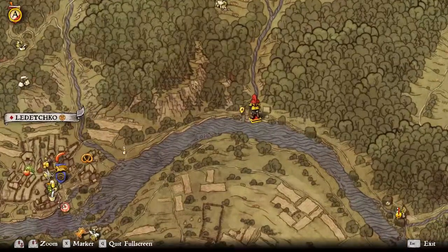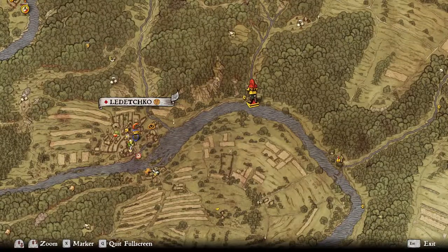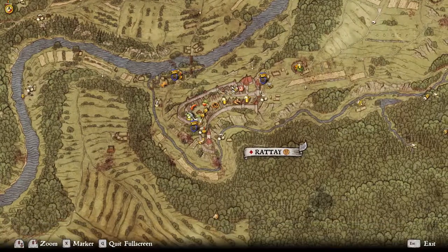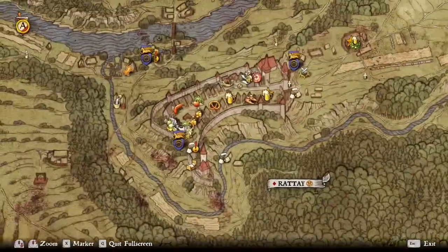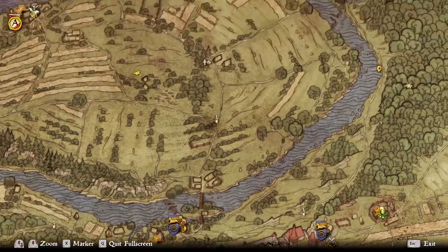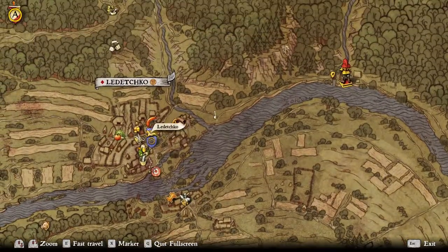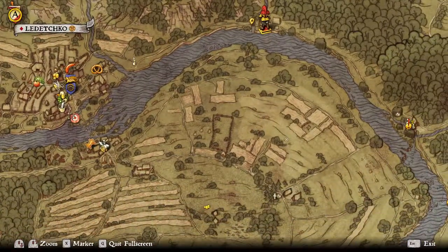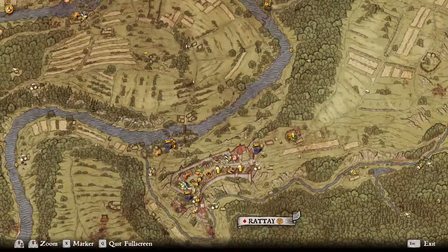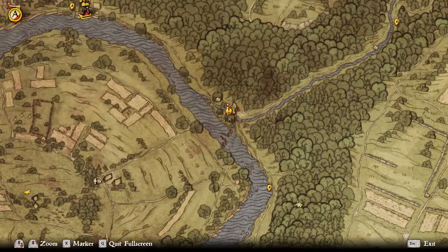I'm currently here by the cottage on the interesting site just east of Ledeshko. If you haven't opened the map yet, coming from Rattay this is where the mill is. Head north a bit, follow the road and you'll end up at Ledeshko, then go east.